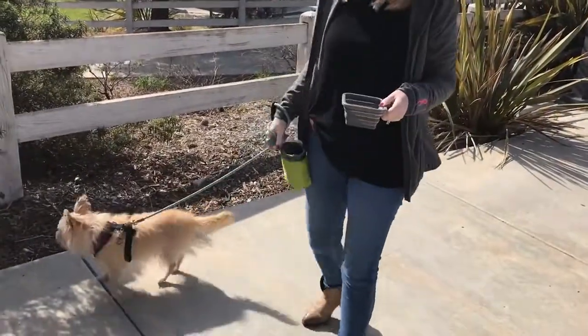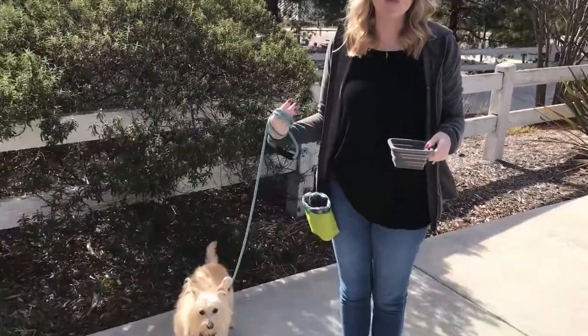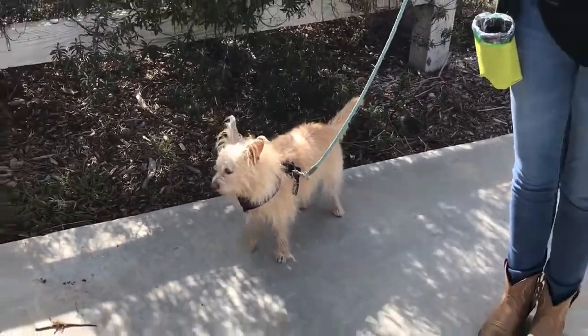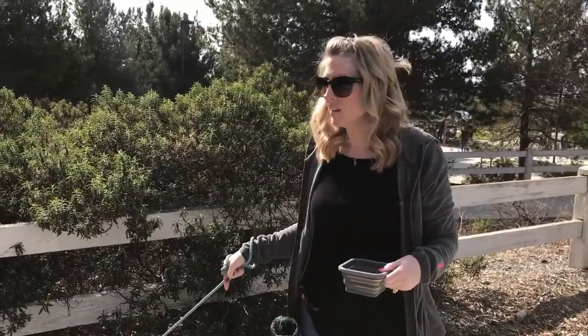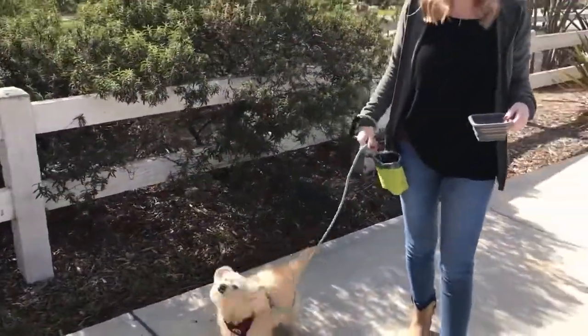We're at the park this morning. We're going to play the engage-disengage game with Kim. This game helps to teach her to check in with me before reacting to a stressor or trigger. In Kim's case, she's least reactive to other dogs, and that means when she sees another dog, she barks and lunges at them. Different dogs have different triggers — Kim's just happens to be any dog.